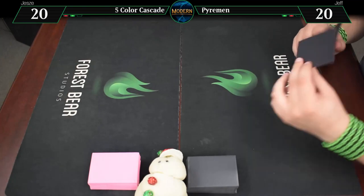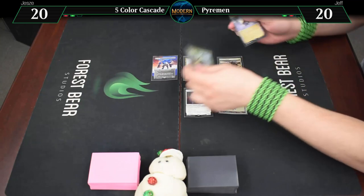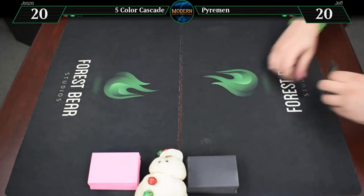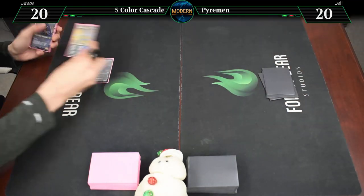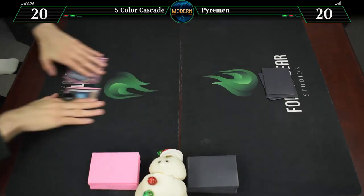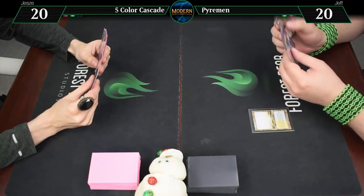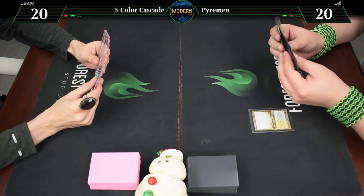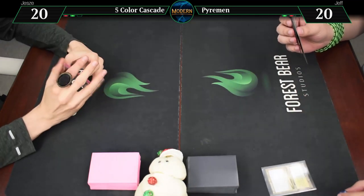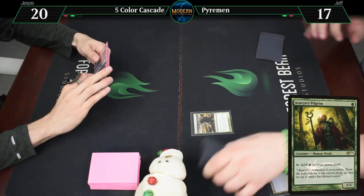Alright, game three. Flooded Strand — a Breeding Pool untapped. Avacyn's Pilgrim. And it's your go. Draw. I'm gonna crack a Misty for a Triome land and pass.